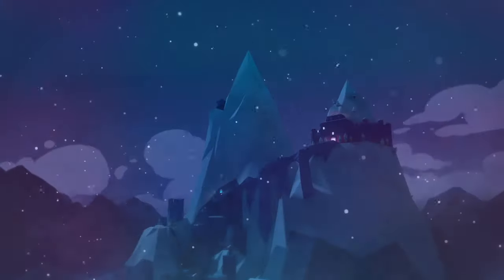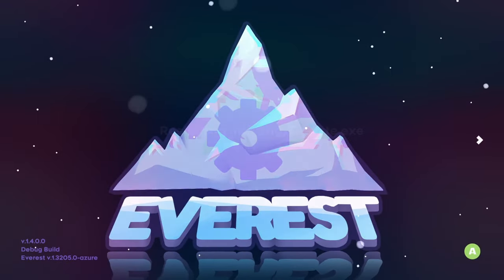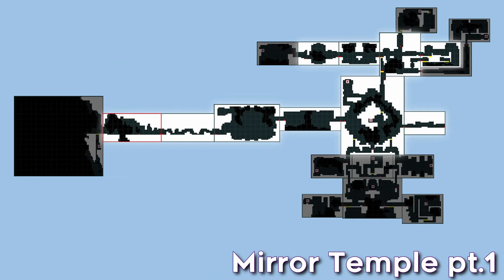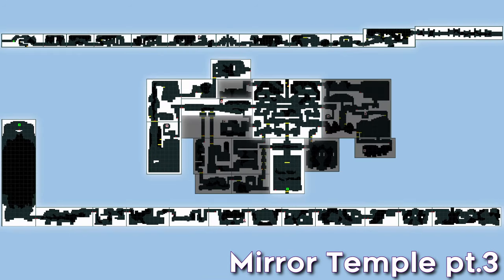Follow the area in the debug menu and memorize which rooms transition to which. Knowing how to get from point A to point B will already take care of any potential slowdowns from being unfamiliar with the route. Just make sure that if you plan on submitting runs, you have to be on vanilla Celeste. So if you're using Everest, go back to the title screen and hold right and you'll be launched straight into the vanilla version. Speaking of debug maps — here you go. Just running through these, take screenshots.